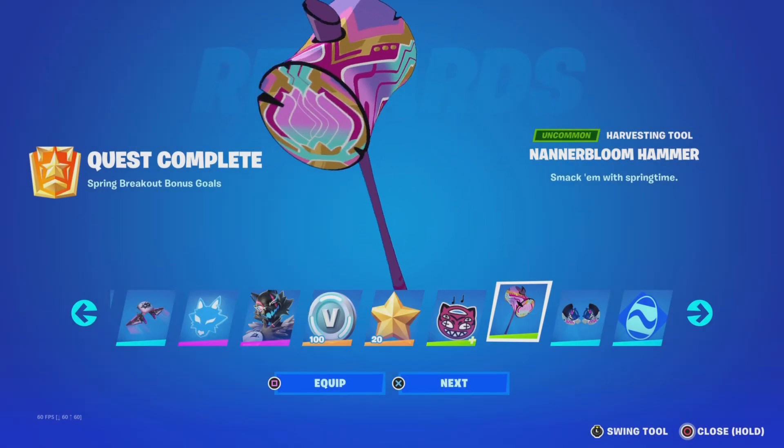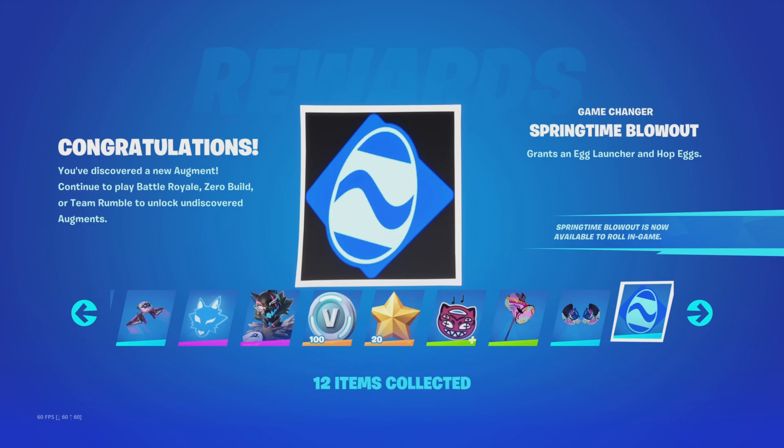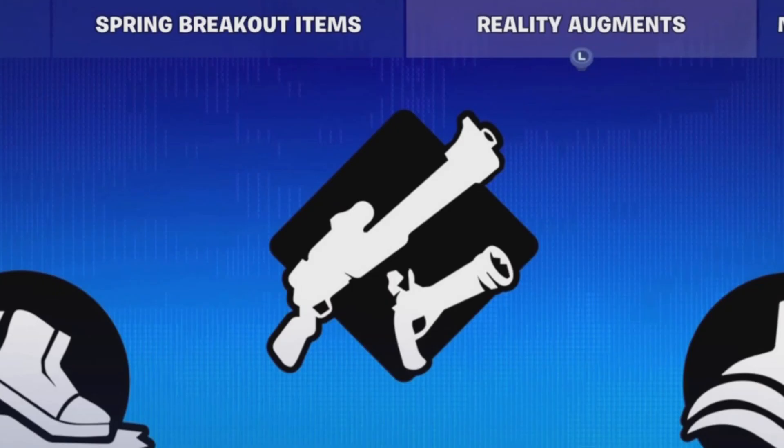After you complete 12 spring break quests, you will get this pickaxe, which is pretty cool for a free reward. These are all the new floor augments. One basically gives you a flipknot pistol and a charge shotgun, so if you like both of them that will be pretty good for you.